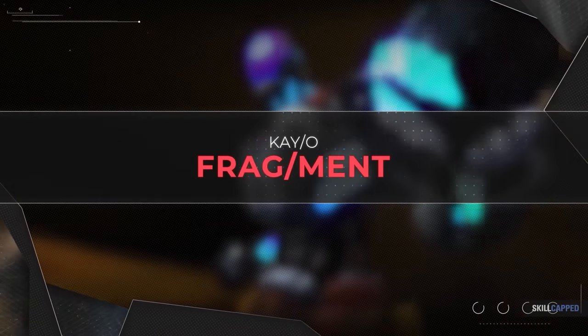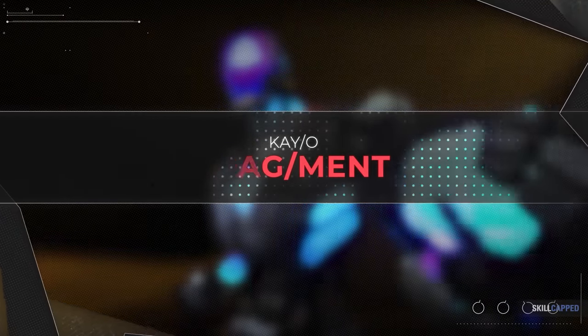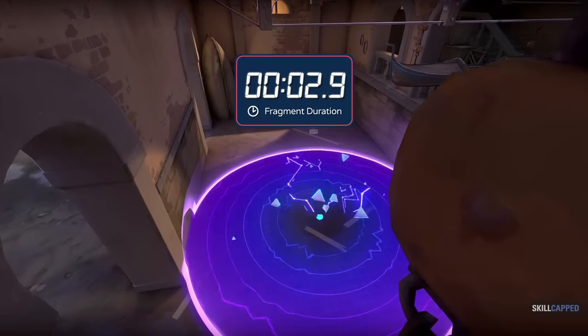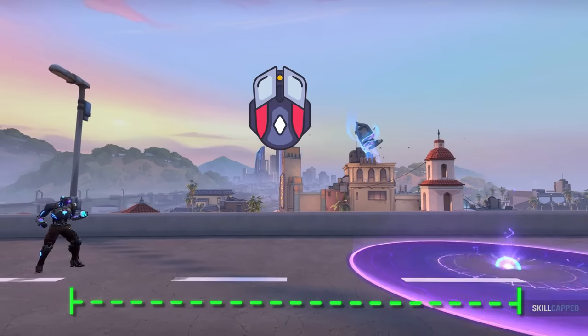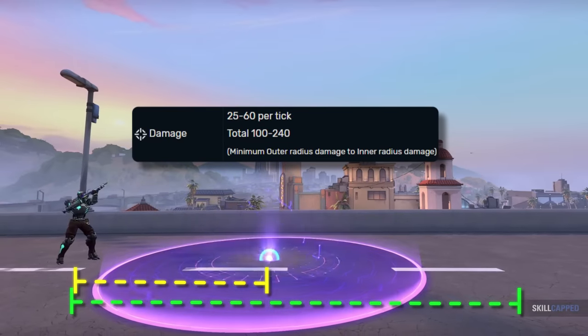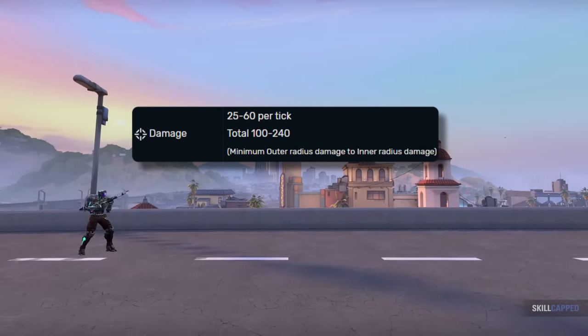Starting off today, we have the Robot's Fragment. This ability is an equippable, Molly-like ability that, when landed, will last four seconds and tick four separate times. It can be left-click thrown to cover large distances or lobbed with right-click to clear out angles close to you. The Fragment ability does 25 to 60 damage per tick, depending on where you're standing inside of its radius.